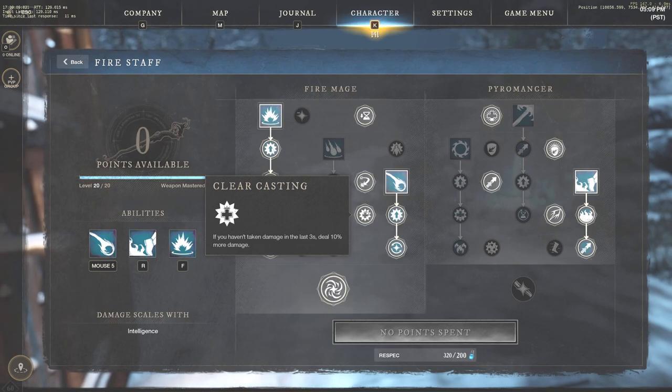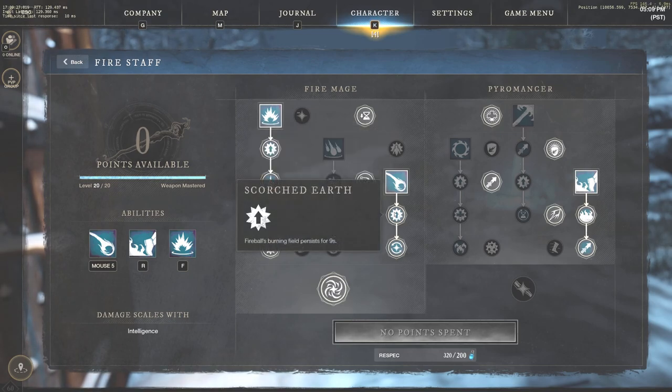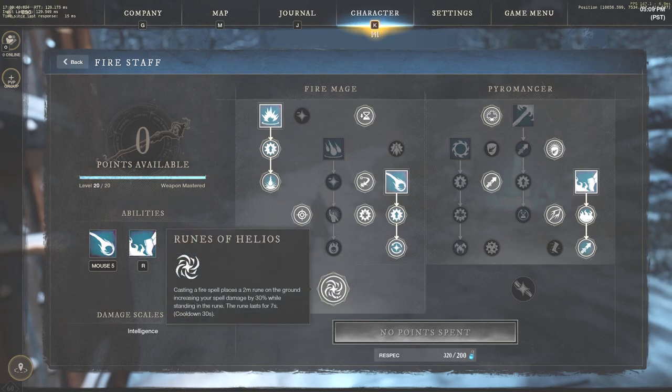We also have clear casting — if you haven't taken damage in three seconds, deal 10% more damage. You can see how all of this scales together. Then we have fireball, which is very easy to hit — 140% weapon damage on impact, leaving a three-meter burning field that lasts six seconds dealing 10% weapon damage each second. With the upgrade, the fireball's burning field persists for nine seconds, and direct hits with fireball give 10% of your max mana and reduce fire staff cooldowns by 7%, so hitting your fireballs is important. We also have runes of helios as our ultimate — after casting a fire spell, it places a two-meter rune on the ground increasing spell damage by 30% while standing in it. The rune lasts seven seconds with a 30-second cooldown.